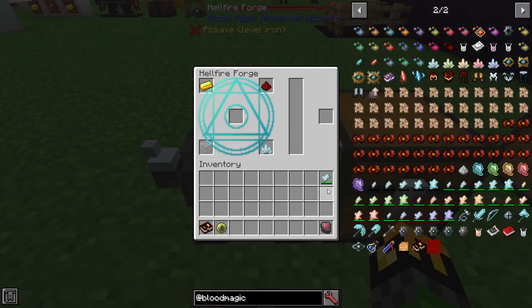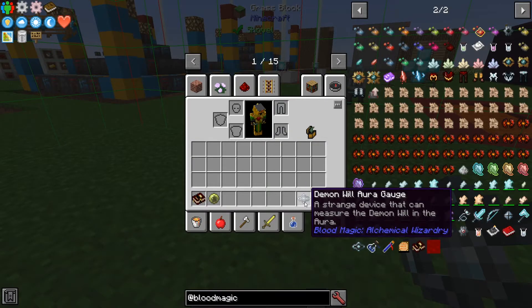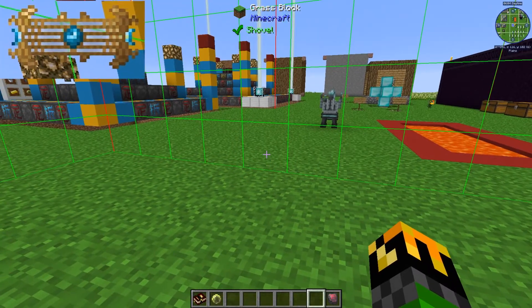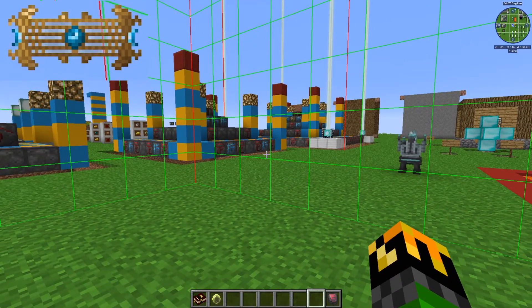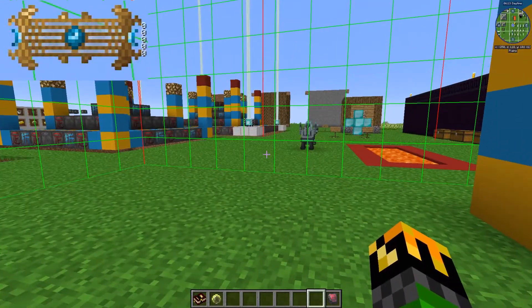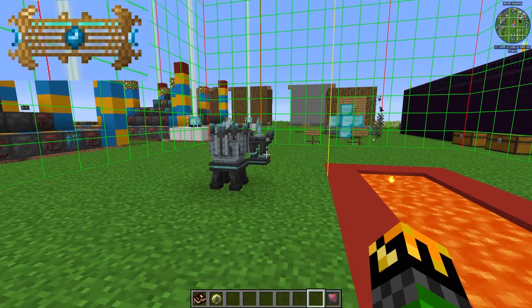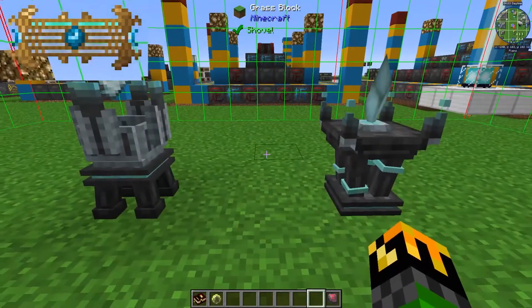To measure exactly how much Demon Will Aura you have in a chunk, you'll need a Demon Will Aura Gauge. It can be made with a gold ingot, redstone, glass, and a Demon Will Cluster with a Common Tartar Gem or higher. You'll need at least 400 wills in the gem and it will consume 50 of it. When you have the gauge in your inventory or hotbar, in the top left corner you will see a meter showing exactly how much Demonic Will Aura you have in a chunk.